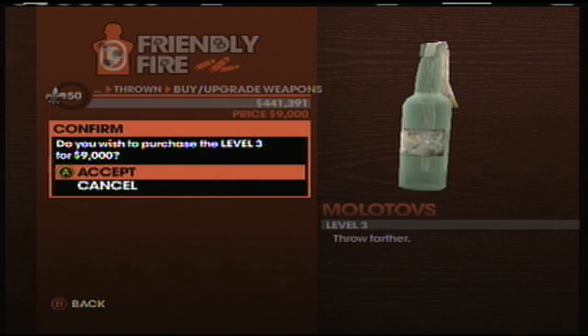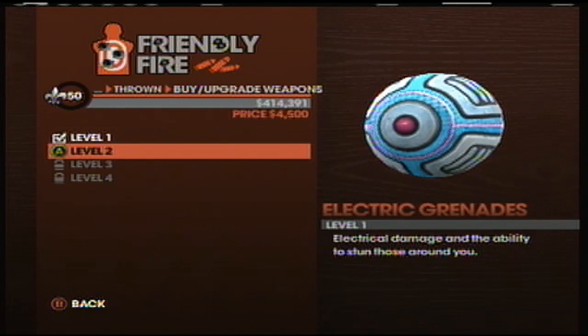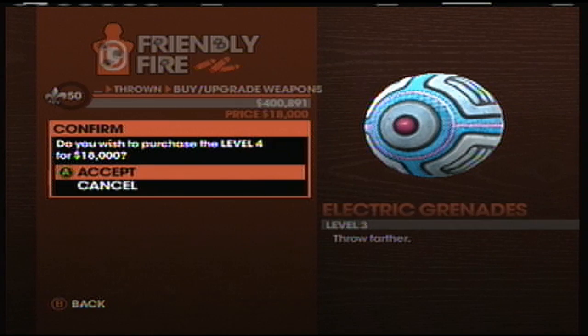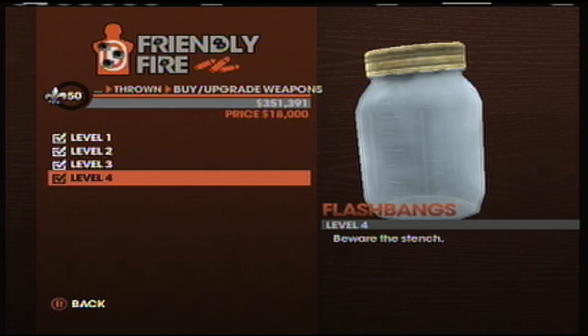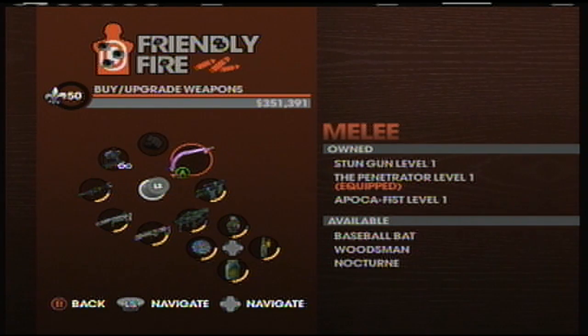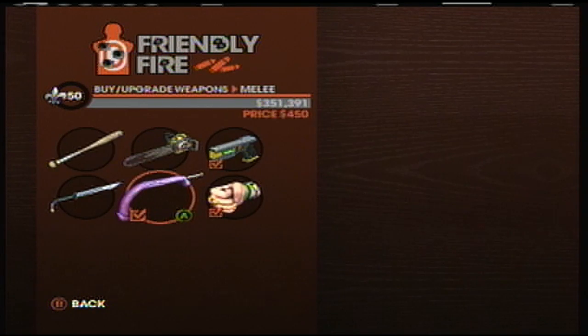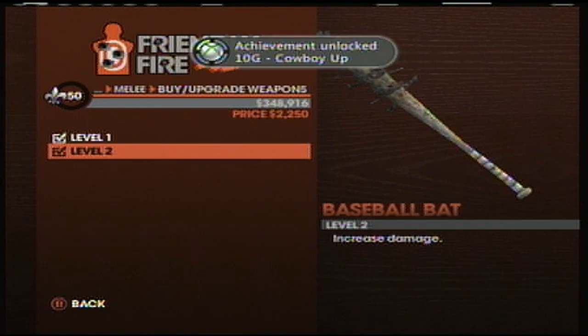Right here I'm going through and upgrading all of these to level 2, then level 3, then level 4. Once you've done that you should be good. Something I found is if you have any weapon in the second slot — to the right of the melee — they're only level 1's, except for the bat. You actually have to level up the bat to level 2; that's the only way you can get the achievement. I didn't know that, it took me a little bit to figure it out. And right there I accept and there it is: Cowboy Up, 10 gamerscore.